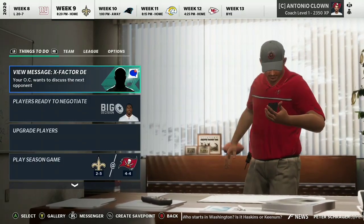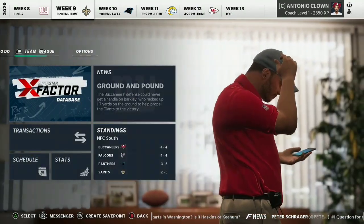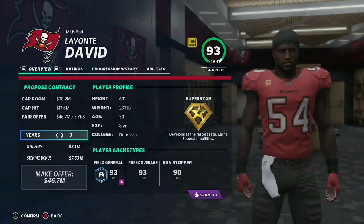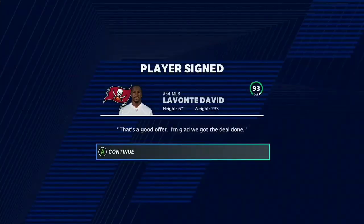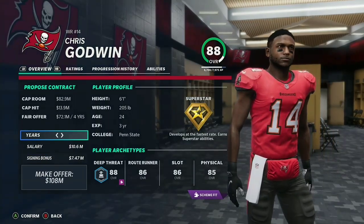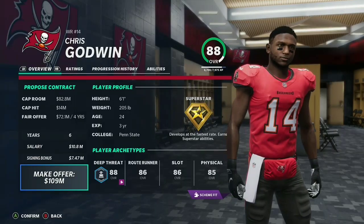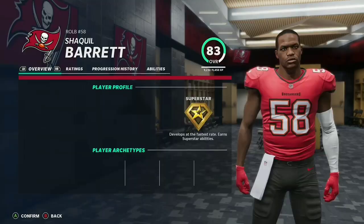Here we are at the midseason mark coming off a loss to the Giants as we are four and four. We are top of the division above the Atlanta Falcons, which is kind of interesting. We have players to resign such as Lavonte David — five-star captain, 93 overall, superstar development. I'll want to keep him because regression has been slightly fixed this year. Chris Godwin is here and he's going to want a big contract — he's definitely worth it and he'll probably even get to 99 overall. Shaq Barrett is here too — another huge contract. We're just burning through all this money, that's why we had to make those trades.